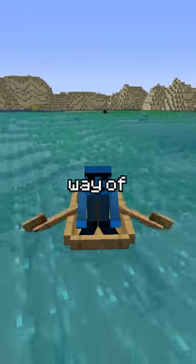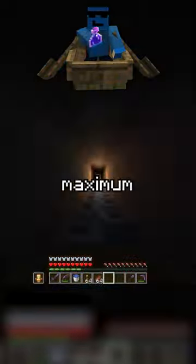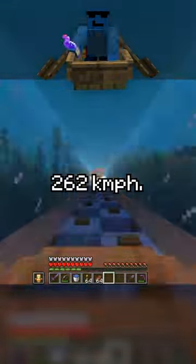Another pretty well-known way of increasing your speed in Minecraft is by rowing boats on ice, and even faster is using the slippery flat blue ice, whose maximum speed is over 262 km per hour.